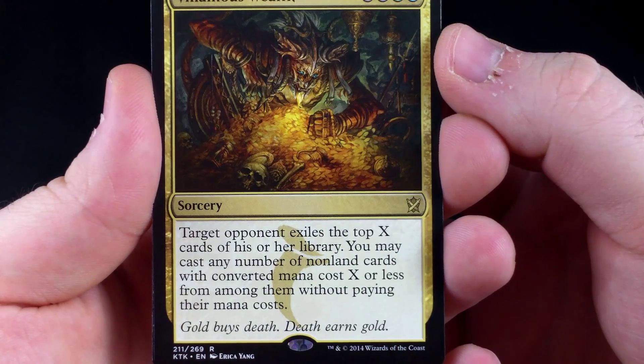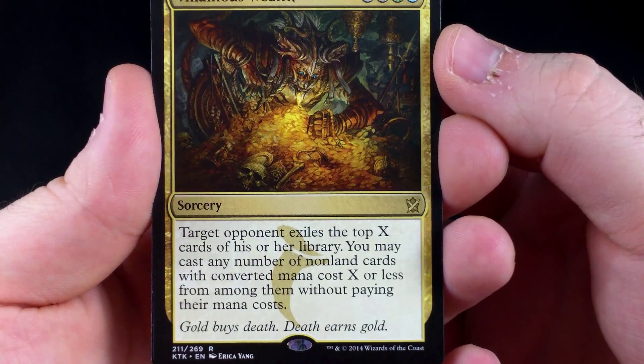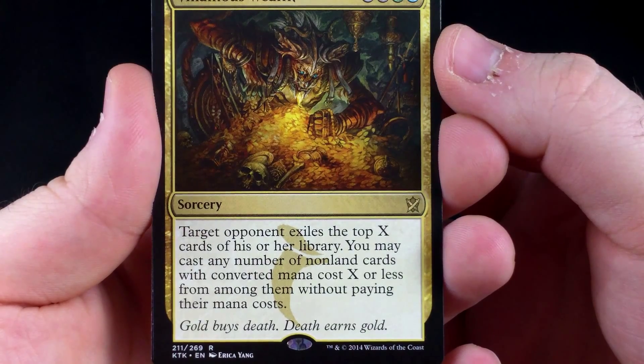Our first uncommon is Master the Way. Our second uncommon is Sandsteppe Citadel. Our third uncommon is Watcher of the Roost.